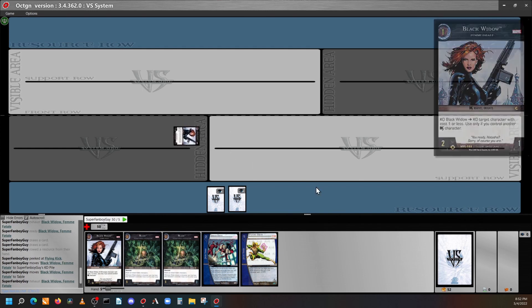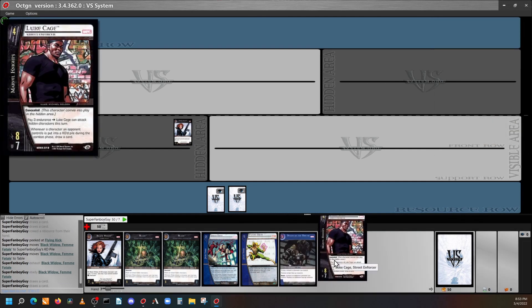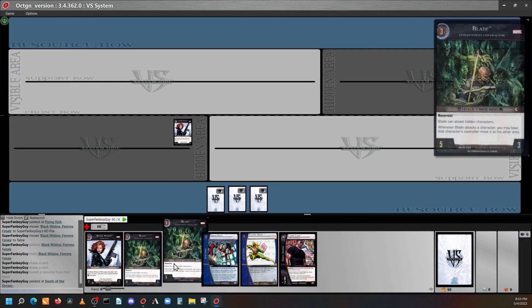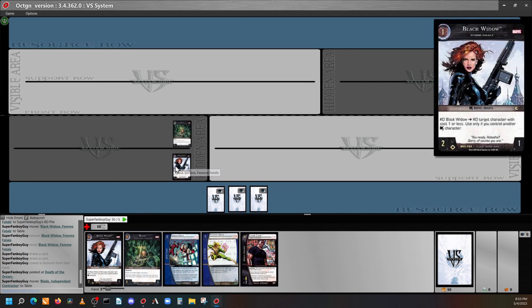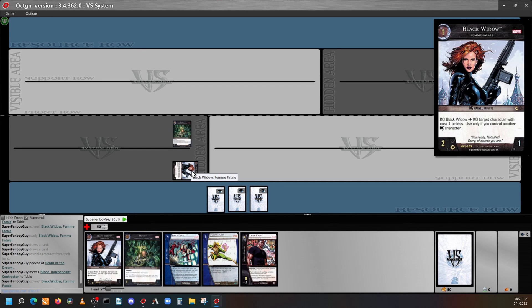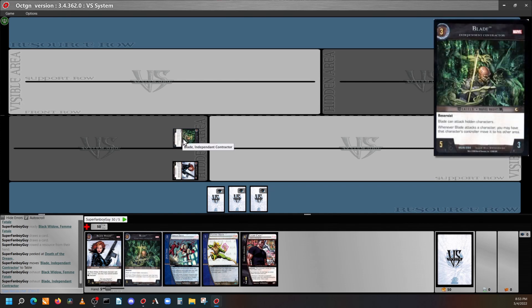Looking at our hand on turn two: since we don't have our two-cost character, if our opponent has a one-cost character, we could KO Black Widow to KO their one-cost. Then we could recruit the other Black Widow from our hand. But for the most part, I'm not going to waste a card just to KO a one-cost — we might need to discard it for Mobilize. I'll keep it and attack for two again. On turn three, we're going to play Blade, and since he has range, there's no reason not to put him in the back row.